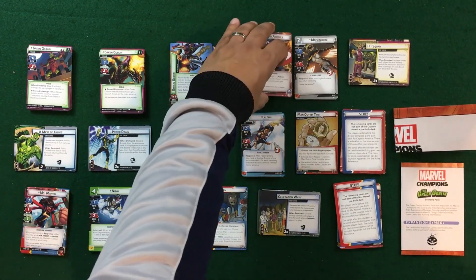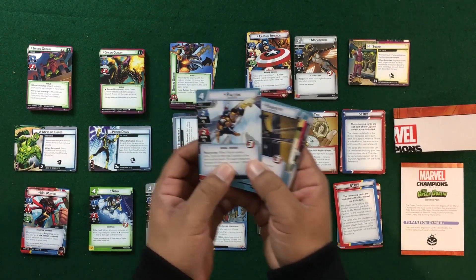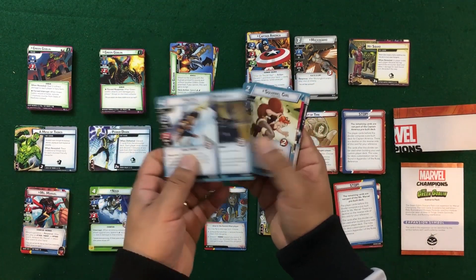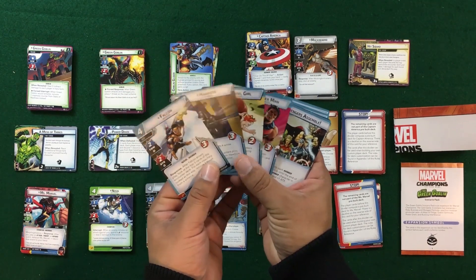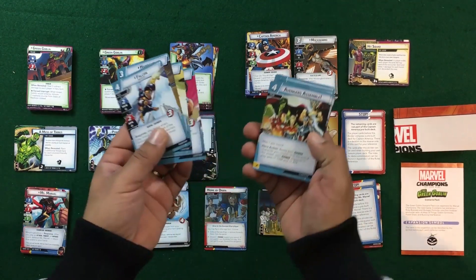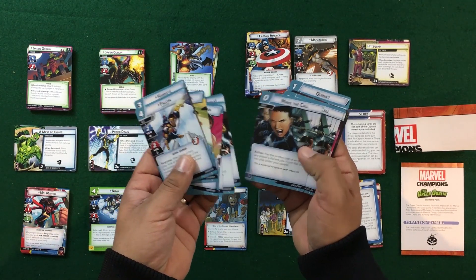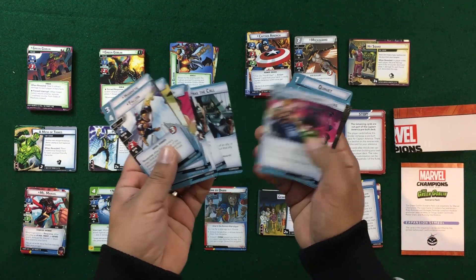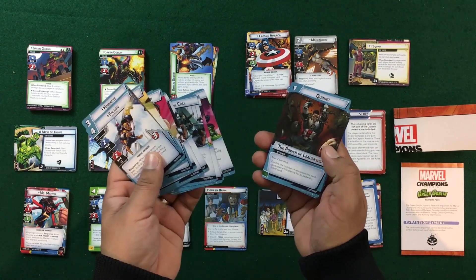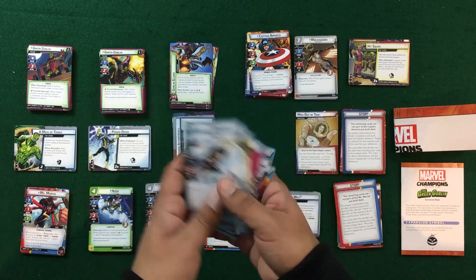It feels very thematic for the character. We do have his pre-made leadership deck, so we get some new leadership cards: Falcon, Hawkeye, Squirrel Girl, Wonder Man. I do like the fact that we're getting a lot of allies in a leadership deck. We get Avengers Assemble — makes sense — Make the Call, which we may have had in other leadership decks as well, Strength in Numbers, Power of Leadership, and the new Quinjet card.